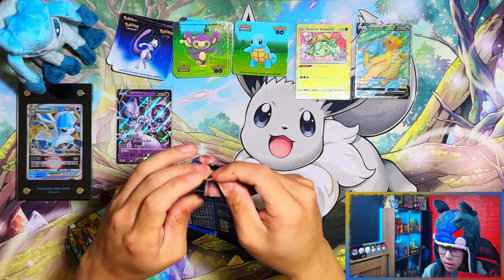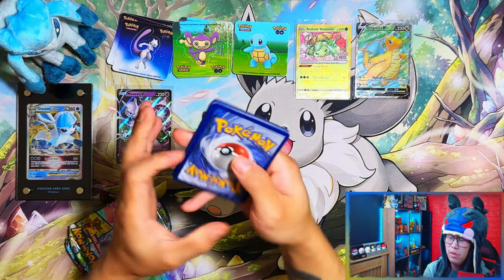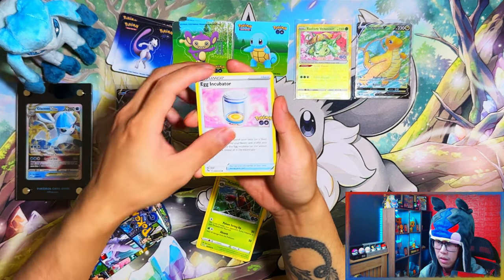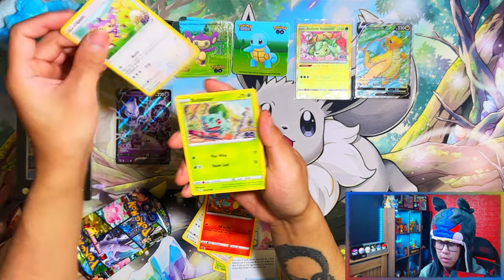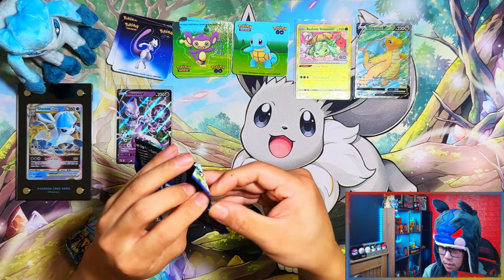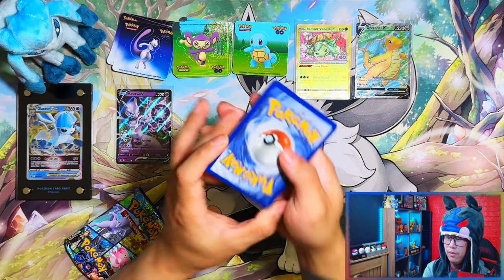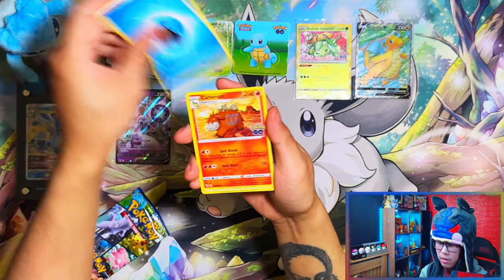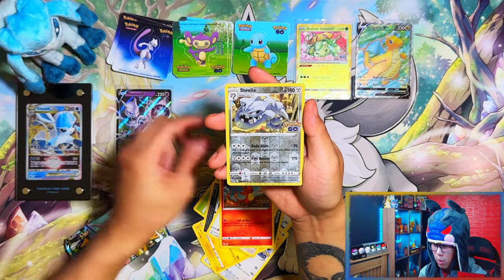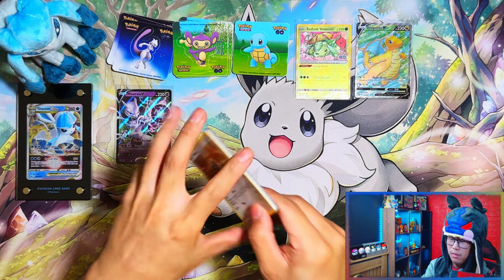From what I've seen, people have had great pulls in these. My luck so far — that Dragonite and that Radiant Venusaur weren't bad pulls, from one pack mind you. But all in all, for a whole display case, only pulling those two cards is not good at all. We haven't even seen a Ditto yet. 18 packs — it goes to show that with Pokemon Go the pull rates are disgusting. The prices as well — these things are expensive, so you're spending way more than you should be.